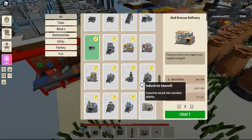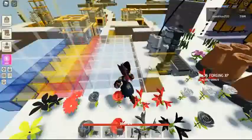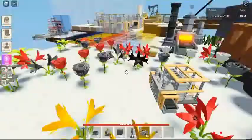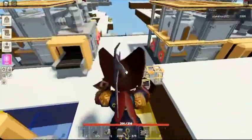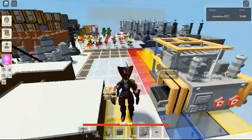The Red Bronze Refinery can be used to refine 2 gold and 30 copper ingots into 1 red bronze ingot. It requires a total of 5,625 steel ingots and 6,250 copper ingots to craft one.